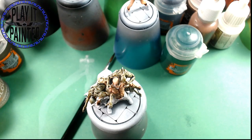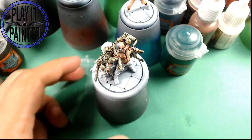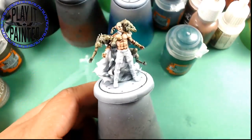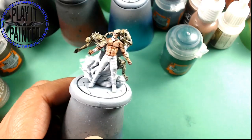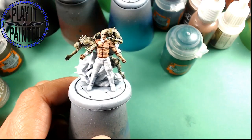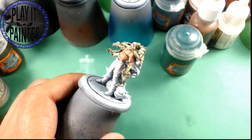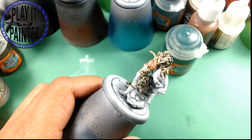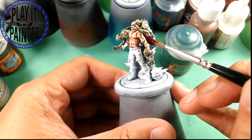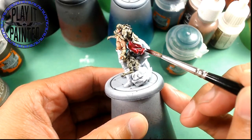We're going to do some Volupus Pink on the main swirly bodies of Wrath, because it's supposed to be red — which I think is kind of dumb. I think it should be purple, personally. But that's what the studio art is, so Volupus Pink it is.